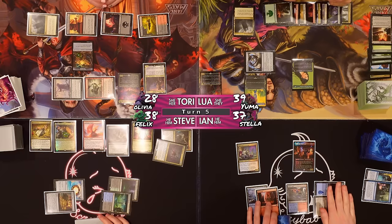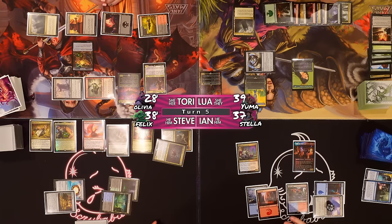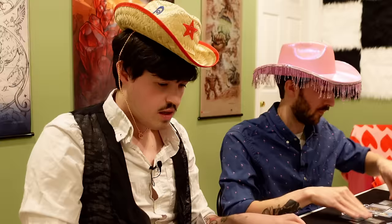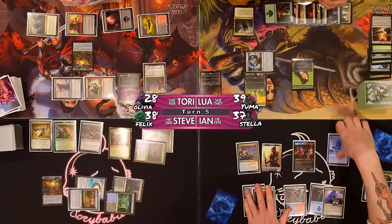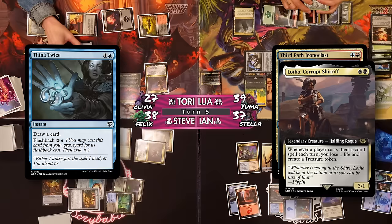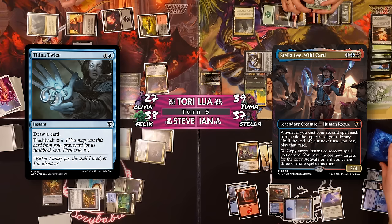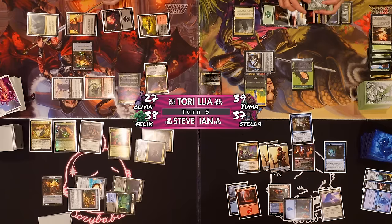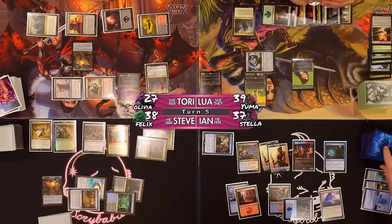I have a colorless mana floating. I'm going to Snap the Goldspan Dragon. Trigger — you get a treasure. I have a Third Path Iconoclast trigger. As part of the resolution of Snap I'll untap two lands. We're going to Think Twice — trigger Lotho, trigger the commander. Whenever I cast my second spell each turn, exile the top card of my library; until end of my next turn I can play that card. It's a Dig Through Time — pretty cool. We'll draw a card.